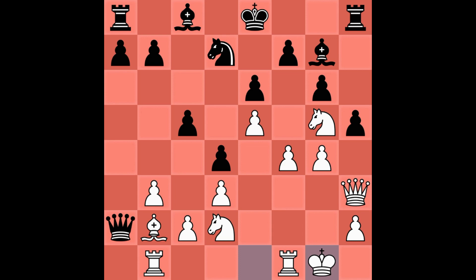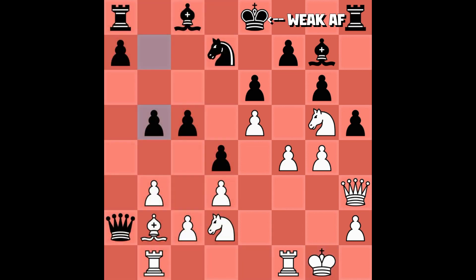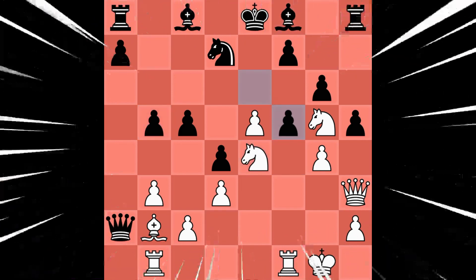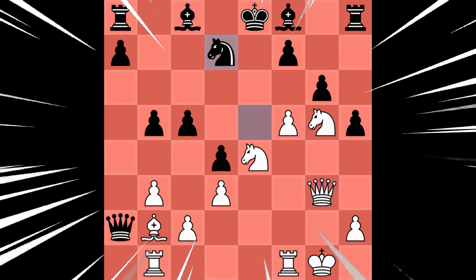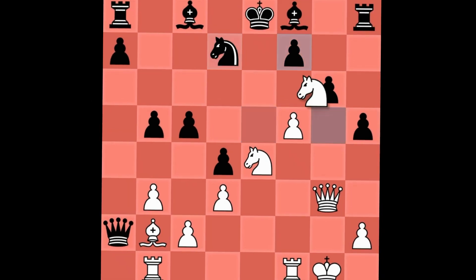Here he did a huge mistake — he started to attack me on the queen's side, however his king is too weak. Knight E4, Bishop F8, F5, exchanges. He took a free pawn. Attack. Knight D7. And here, the moment you've been waiting for — I sacrificed the knight.